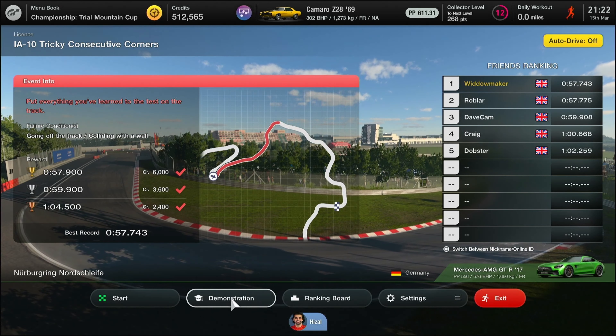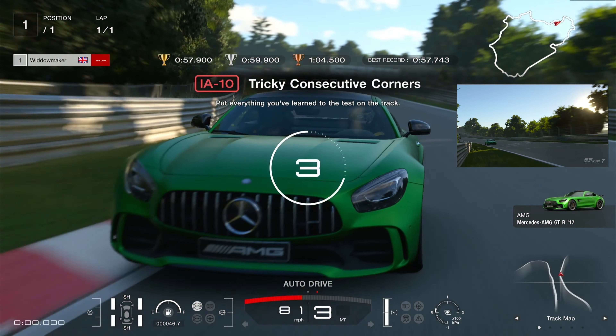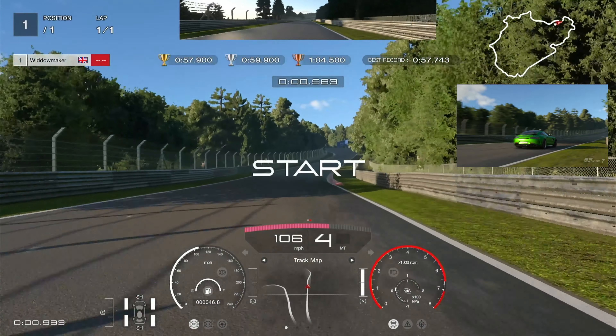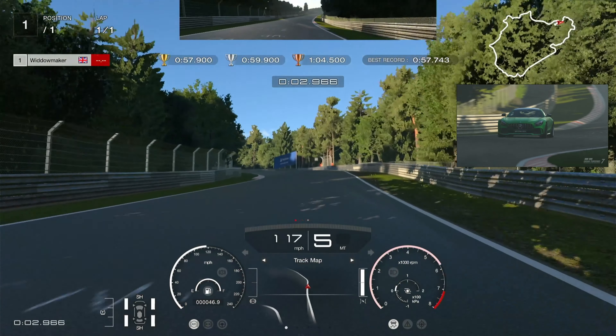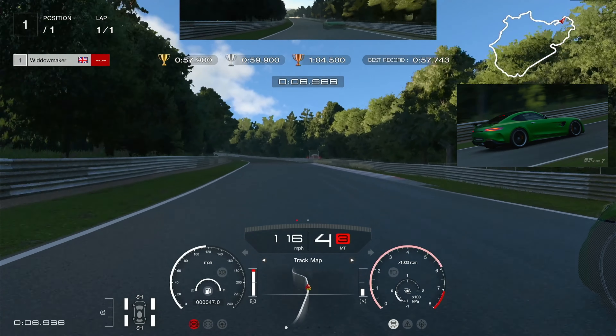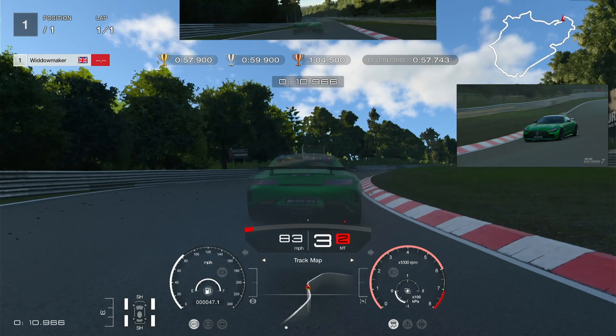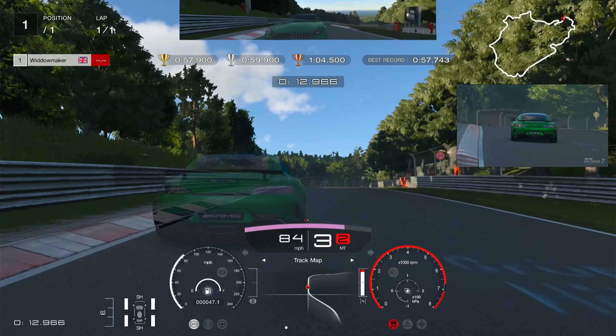So we're going to start going over the line in fourth gear, changing up to fifth for the first left-hander. I would recommend just lifting off and then reapplying the throttle as you get around the corner. Go in fifth, apply the pressure again, and then down to third for this corner. Keep pushing, don't brake for these corners — just lift off, let the car slide through the corner.